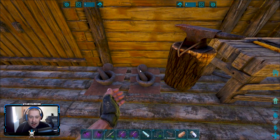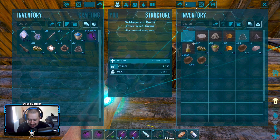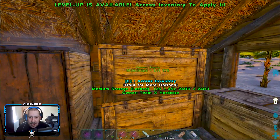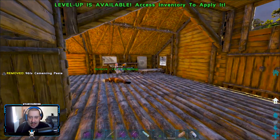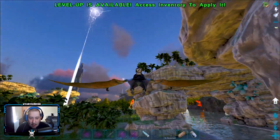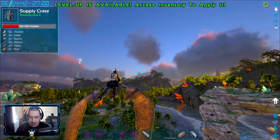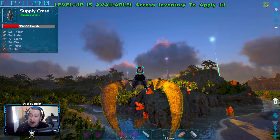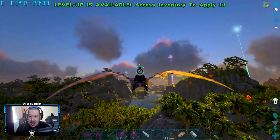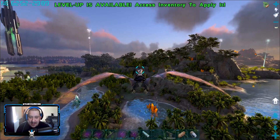We should have some cementing paste in there - beautiful. Can we make some more please? More would be good - let's get like another thousand of them on the go. Beautiful stuff. So I did end up finding some pearls. Crow pointed out where the cave was - there's tons of metal, tons of crystal, a load of pearls, and there's an artifact in there as well. If we have time today we'll probably go and get that artifact.